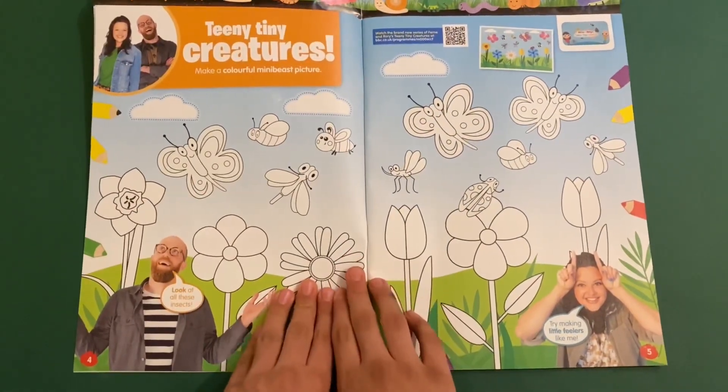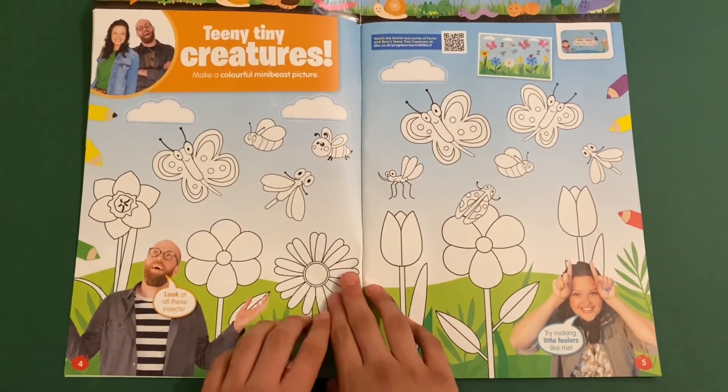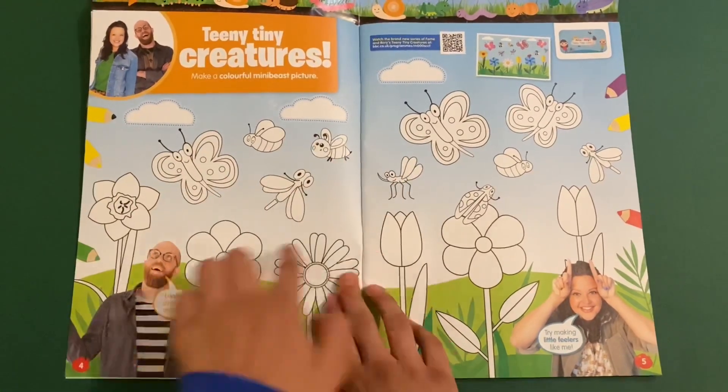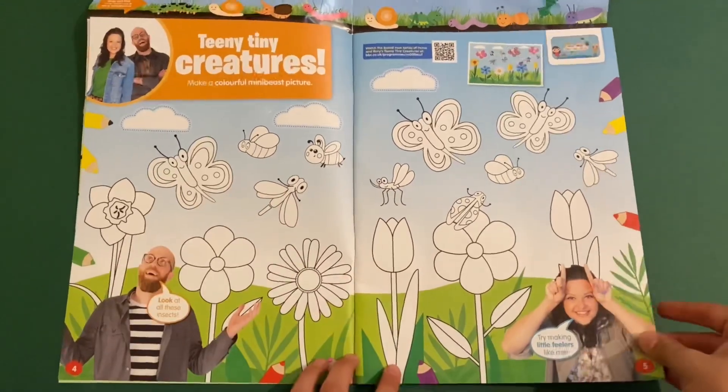Then you've got Fern and Rory's Fed Tails — teeny tiny creatures. Make a colorful mini beast picture. You can color with all the clouds and flowers and insects as well, like dragonflies, bees, beetles and butterflies. Brilliant!